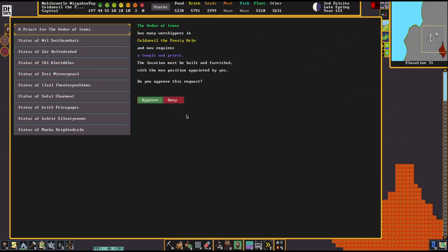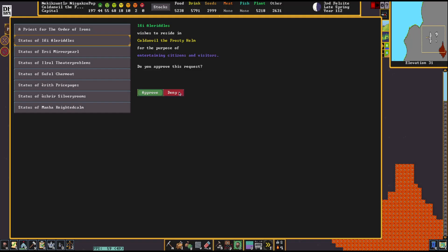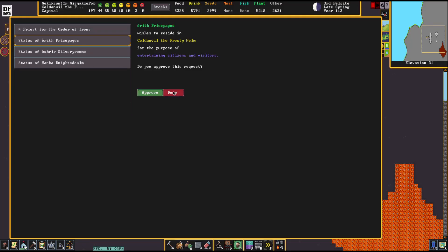Oh, look at all these requests to live here. We have a request for a temple and a priest from the Order of Irons. We've got a bard. Another bard. Denied. Denied. Denied. Denied. A monster hunter? Well, denied.